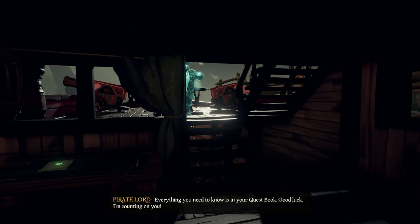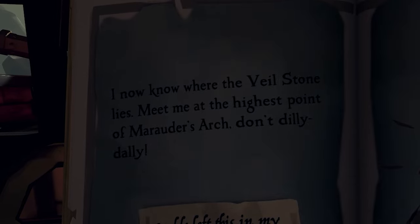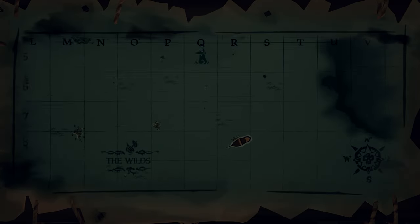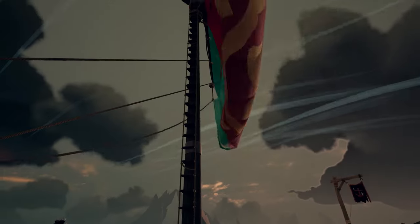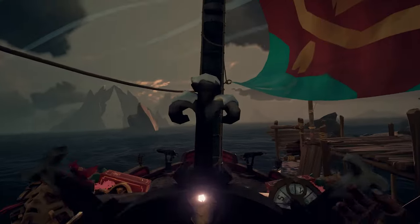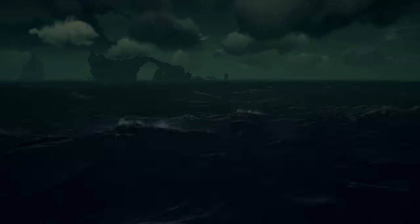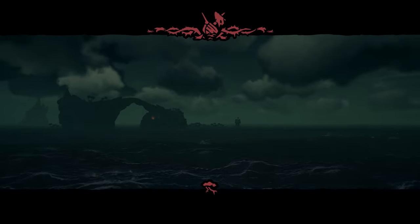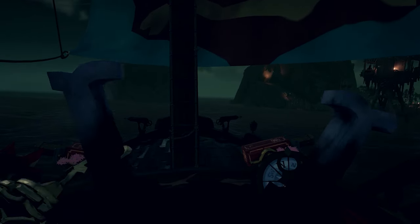Everything you need to know is in your quest book. Meet me at the highest point of Marauder's Arch. Don't dilly-dally. So Marauder's Arch is up here, we need to head a short distance north. I'm thinking we go right through the center of this island into the other side since we approached from the side with the towers on it.